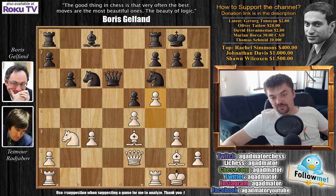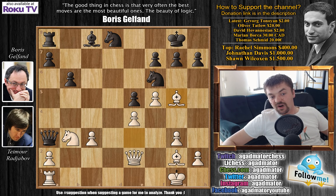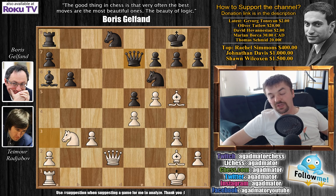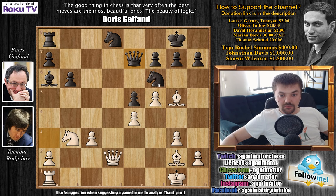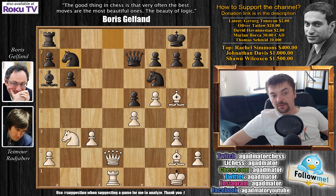Gelfand castles as well, and now comes f5 — Rajabov decides to close the position. Rook to d8, we have rook f to d1 and queen to a3. Rook captures on d8, knight captures on d8, and now bishop to g5. Bishop to a6 attacking the queen, queen to d2, and now queen back to e7. It seems like a weird square to put the queen right in front of the bishop on g5, but as Gelfand will show, this makes sense. Rook to d1, now comes knight to b7, bishop to f3.